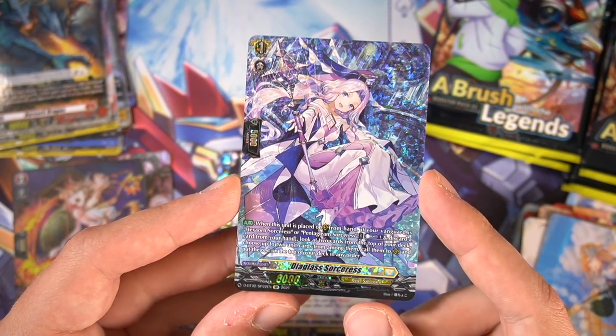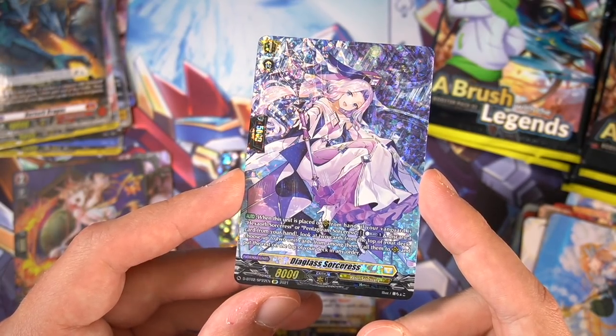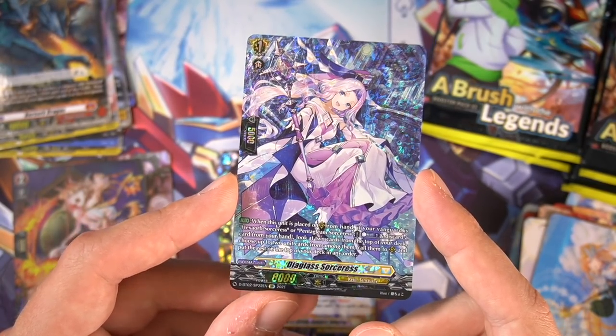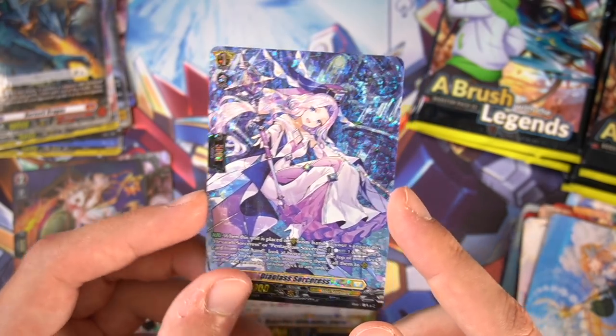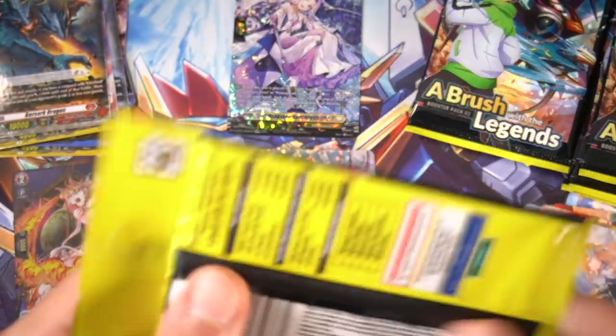This card is quite good — when you call her, if your Vanguard is Hex Orb or Pentagleam, you can counter blast 1 to look at the top two and call two units from among them. So very, very nice, very strong card. We got our SP for the box — definitely not complaining. She is a good card to get.